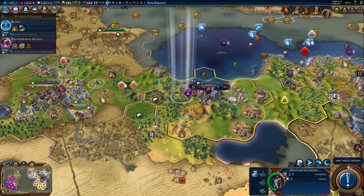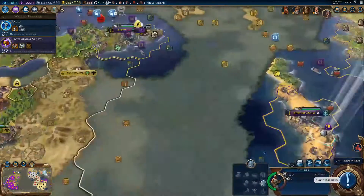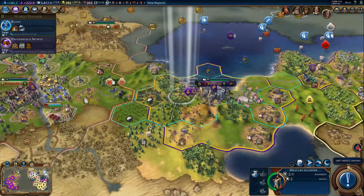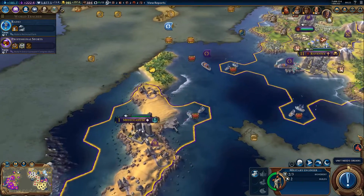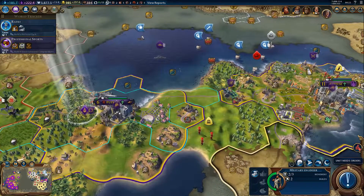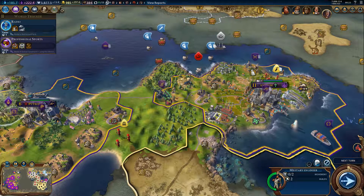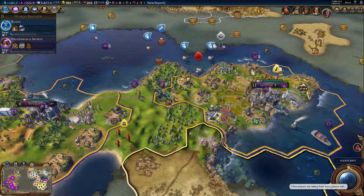I'm going to fortify that unit in my city. Let's build another mine there — there's nothing else we can really do here. I could potentially build an airstrip. Can I only build that within my own borders or outside as well? Let's see — can I build it up there? It would be useful, though actually not so useful in that spot — just an experiment for the moment.